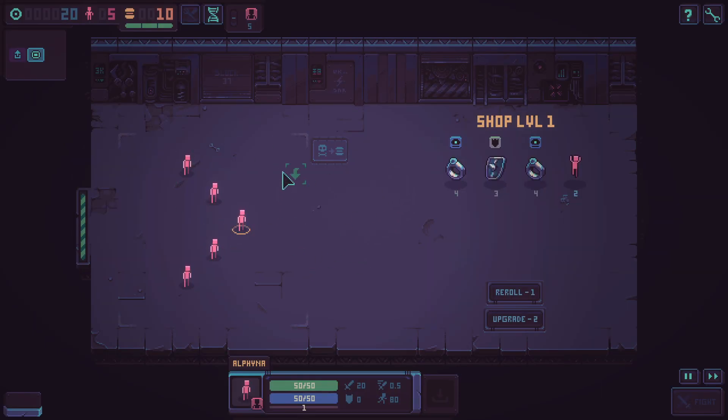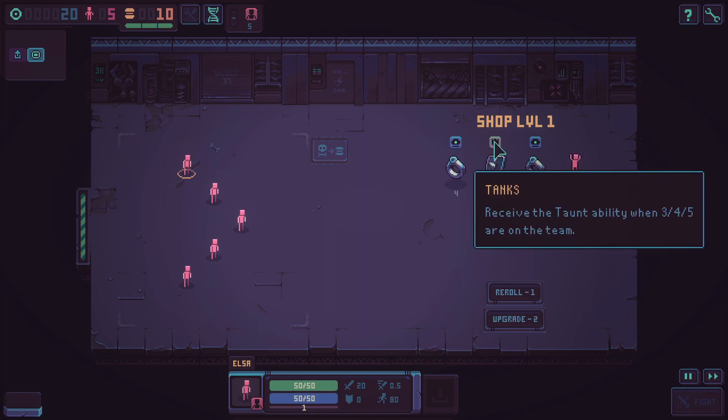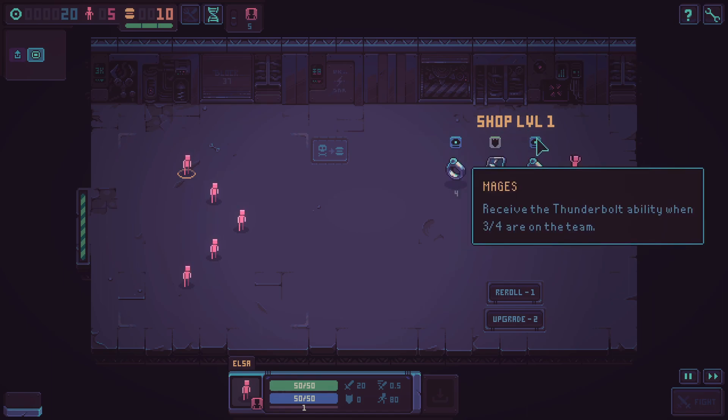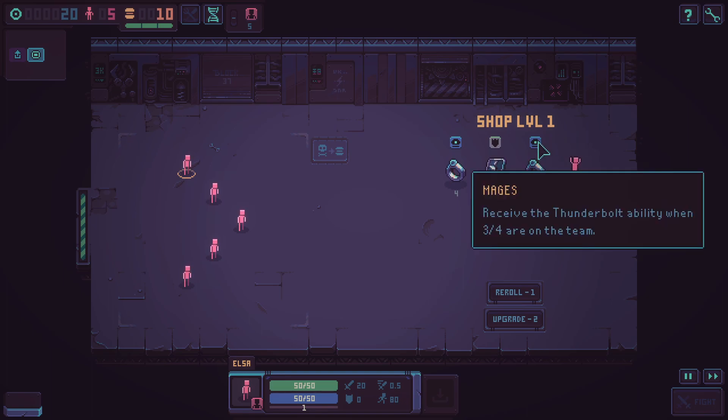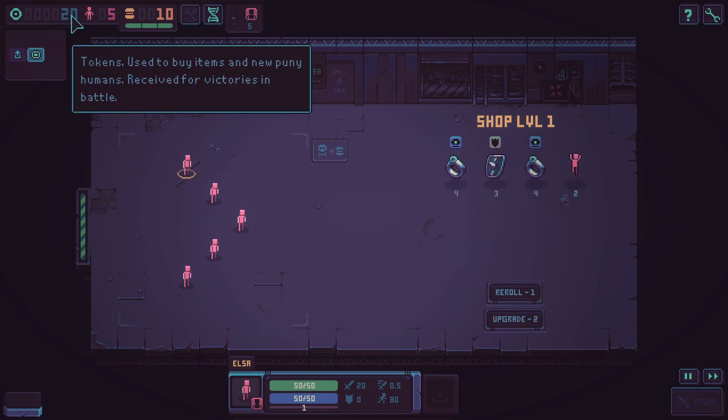I have five people here. Right now they're just basic folks: Alfinia, Vladimir, Buttercup, Albert, and Elsa. They've got 50 hit points, 50 mana, and some stats. Every once in a while we'll come across shops where we can buy more people or give them items. Items help them fight in different ways and stack together — like if we have three, four, or five tanks, we get a boost. Same with mages.